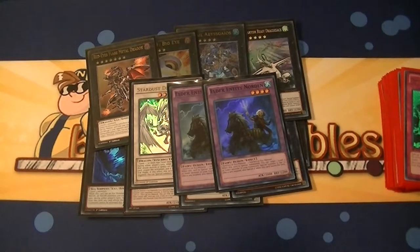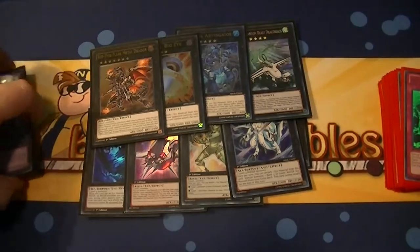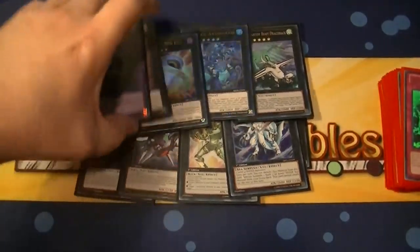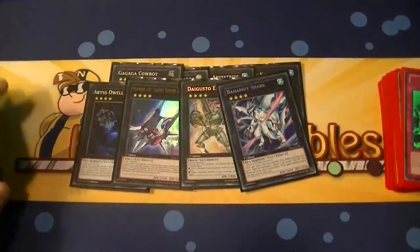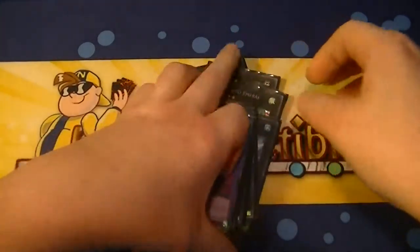Of the changes that I would definitely make to the extra deck, I would definitely put a second Bahamut Shark in, as well as a second Abyss Trite. I've actually found that works out a lot better.